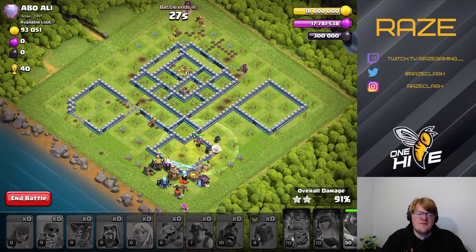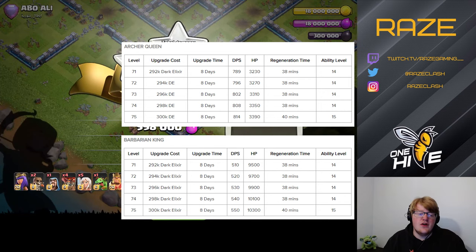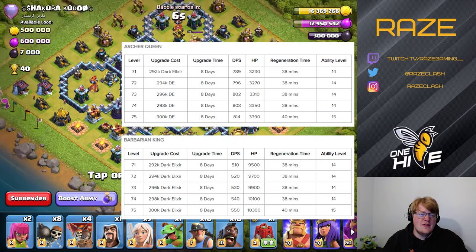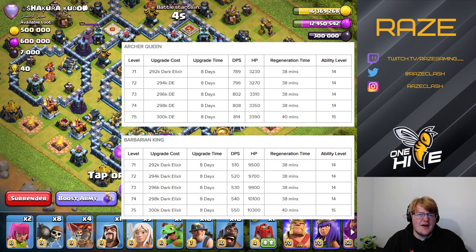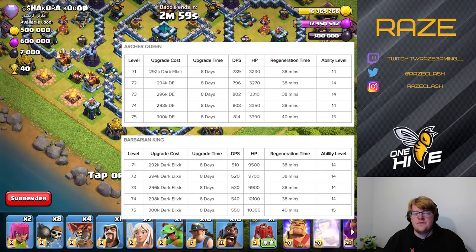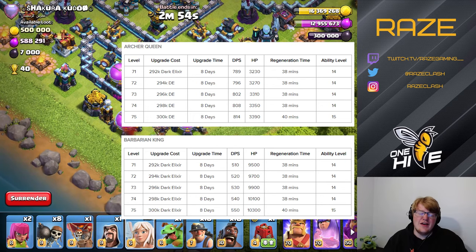Heroes going up to level 75 is no surprise whatsoever — it's just five levels from Town Hall 12 to Town Hall 13, so we knew that was coming. That's five additional levels for both the archer queen and the barbarian king, which is a significant improvement. We'll have to see if that negates all the changes that made queen charges and hybrid attacks harder, namely the cannon level, wizard tower level, and the extra spring trap.